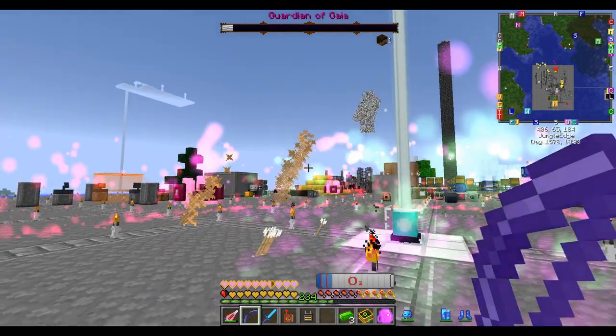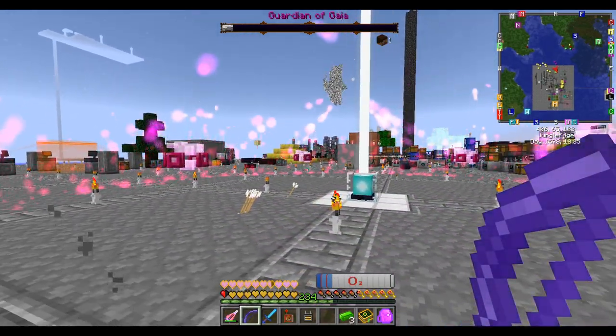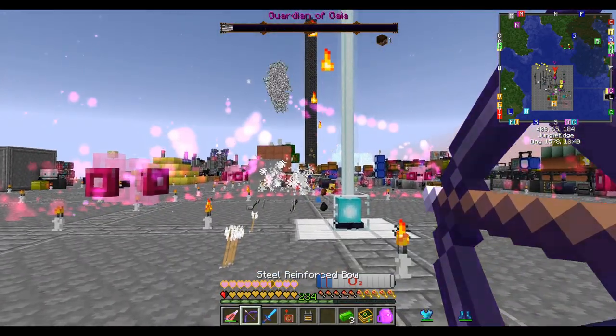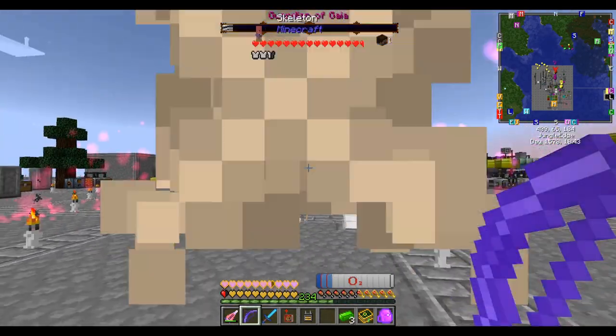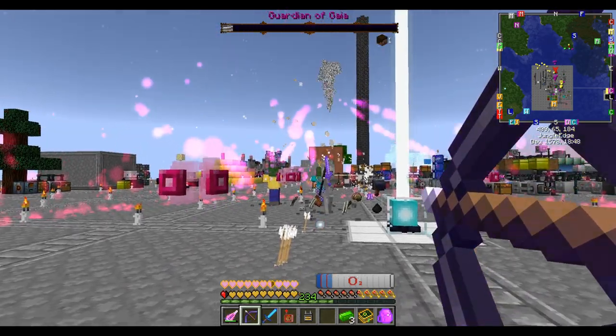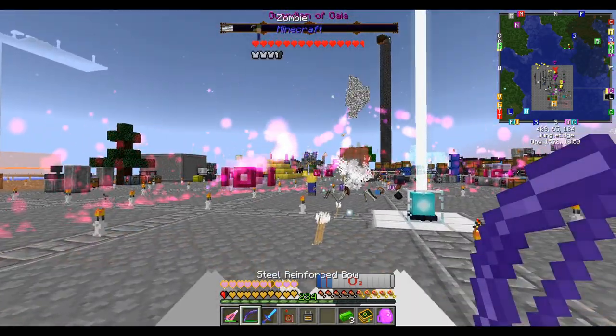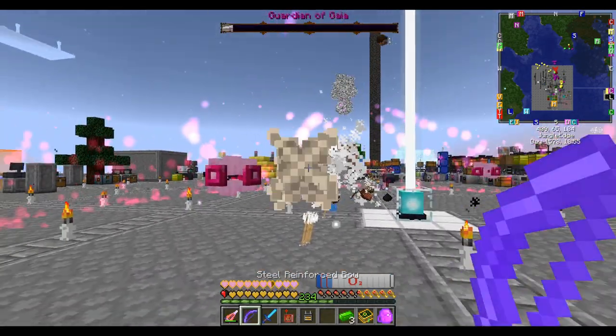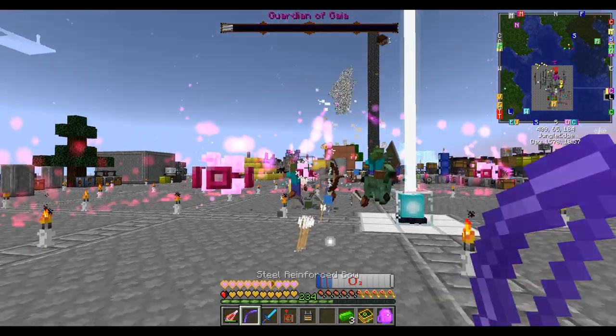Apparently Multishot is really good against him because it bypasses his damage gate. Normally he only takes up to a certain amount of damage per hit, but Multishot means you hit him multiple times. He also teleports after every hit, but Multishot hits him close enough together that he doesn't get a chance to teleport. Multishot bow is very good against the Sky Guardian.